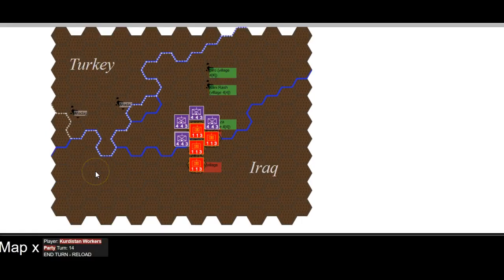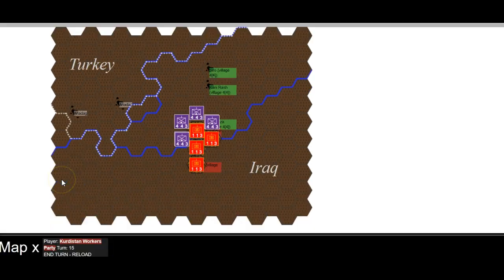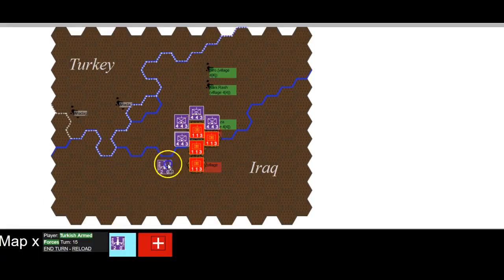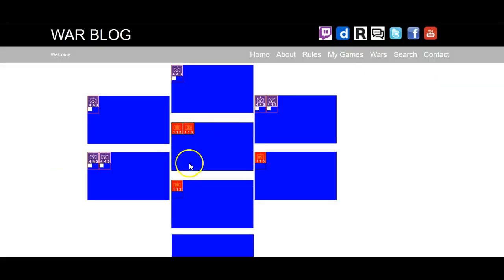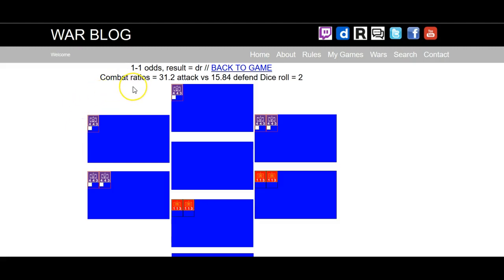The PKK are laughing — they're just going to sit there. Well, so are the Turkish armed forces. They're well and truly recovered now — 1.3. 0.3 — should really round these up or down. Let's go for another one after having recovered from that failure. And there you go — a one to one. Wow, what changed? What made that become a one to one?